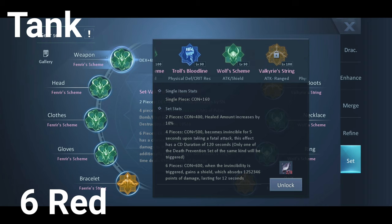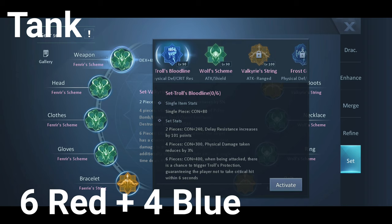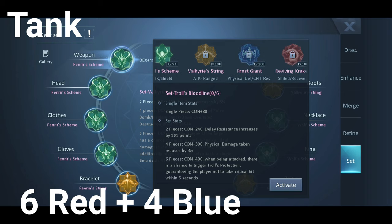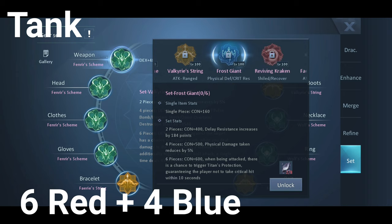And you will add 4 blue set — that will be Trolls Bloodline for level 90 to 99 and Frost Giant for level 100 to 109. This will also give Con. Delay resistance will be increased and physical damage taken will be reduced by 5%. So that will be the pure tank gear set.